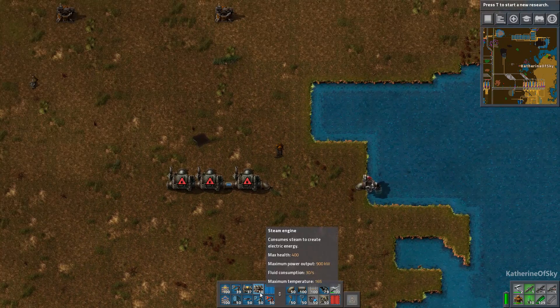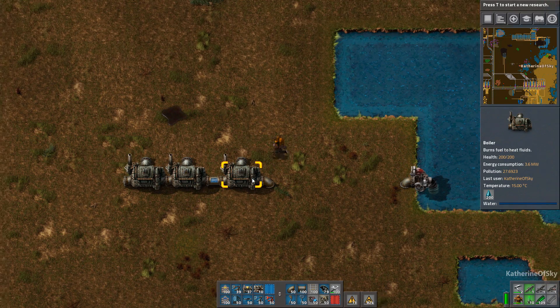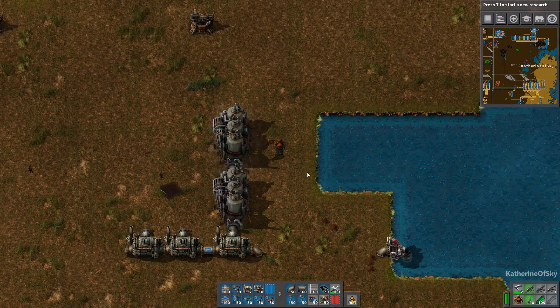But before we get to that, let's hook up the steam engines. Each boiler can produce enough steam to power two steam engines — it's an exact ratio, which is very nice. So we're going to put these two in a row like this.